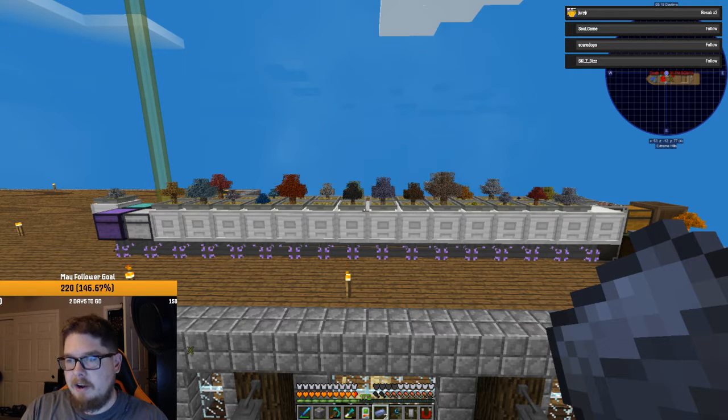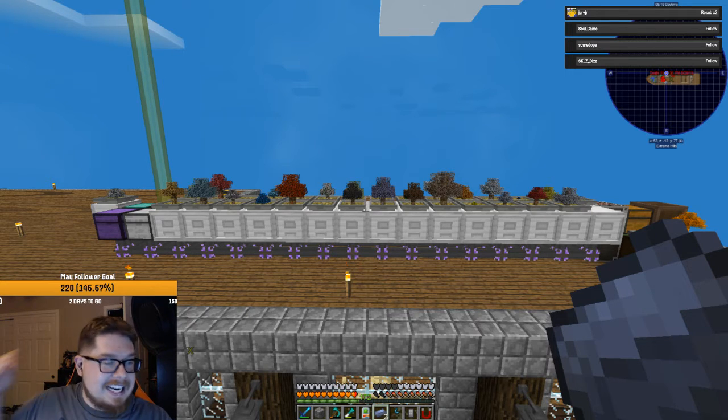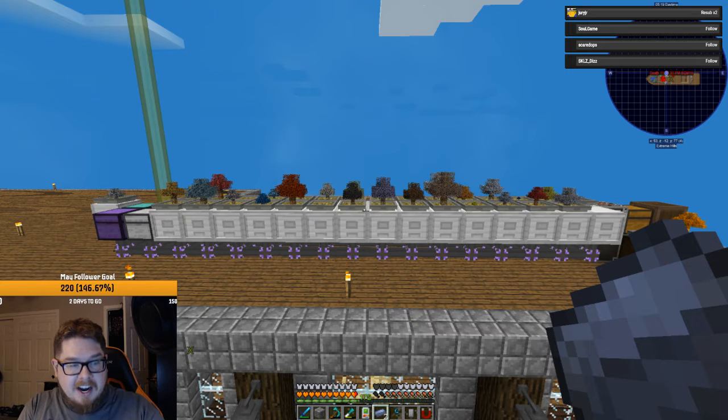We should be getting paid billions of dollars for this. Resource fishing mod — there we go. Different poles and bait for different fish. They have different lines, different baits. You catch a little fish and you can cook them into nuggets, or you can put them into tanks and then feed them.